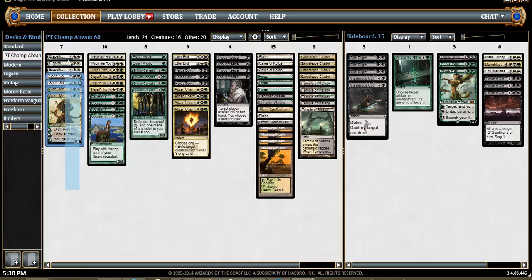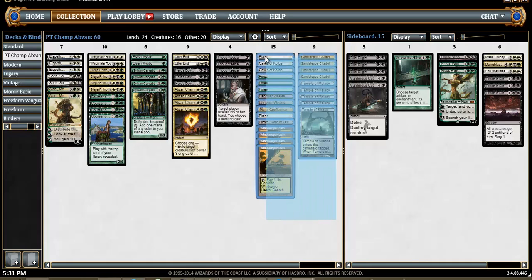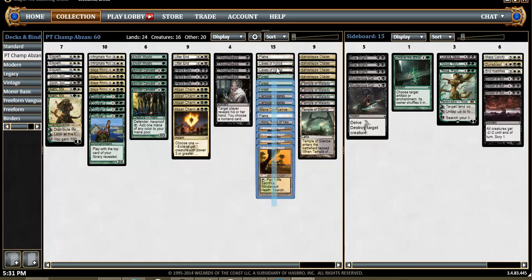Overall you can see how the deck is laid out. We've got all 17 of our awesome threats, and they're all value threats — things that come into play and add counters, draw cards, make dudes, drain them, or potentially draw a land. Then our mana guys to go with our 24 lands, 9 of which are tapped lands and 15 of which are untapped.